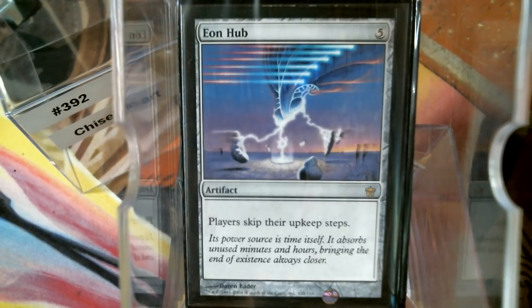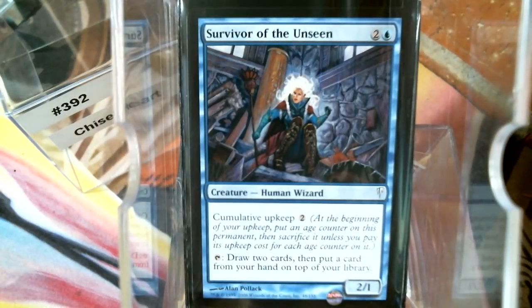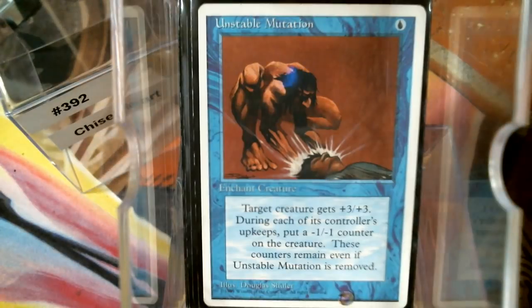A few other things that add counters of course through cumulative upkeep: Unstable Mutation.